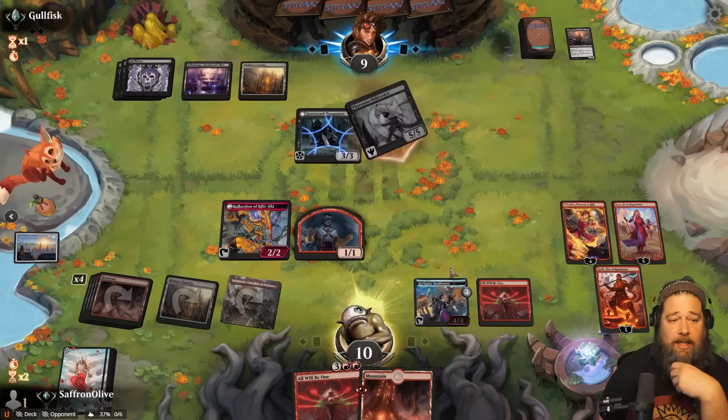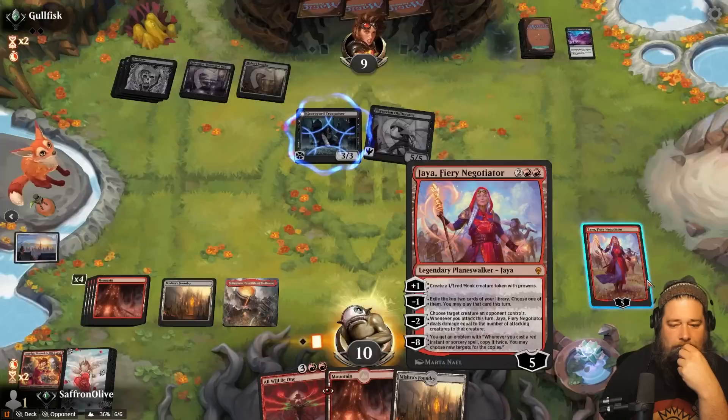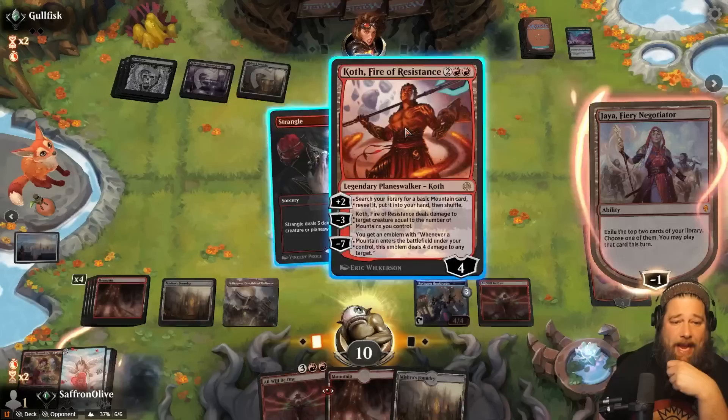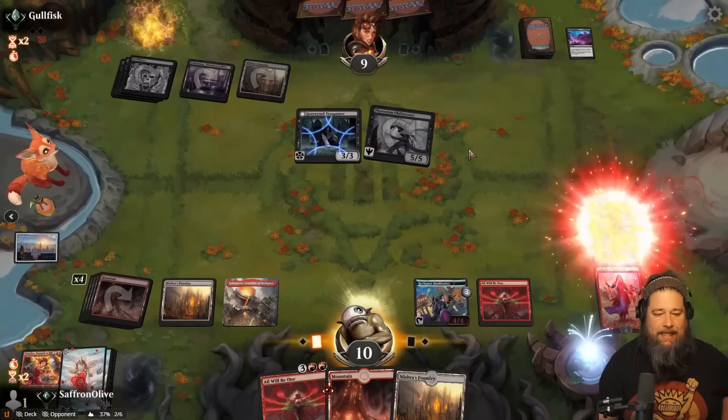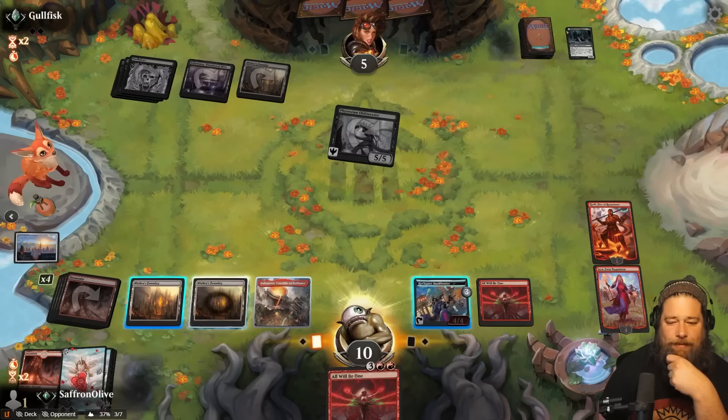All right, so there's Invoke Despair — a creature, an enchantment, Planeswalker. Tick down Jaya. There's a Koth. Four, five, six — so we can't play both, but we can play Koth. Play Koth, hit our opponent for four. Tick down Koth on Graveyard Trespasser, discard a mountain, Mishra's Foundry. Go. Come on, not another Invoke. Not another Invoke. Mishra's Foundry — we're like a Planeswalker away from lethal.